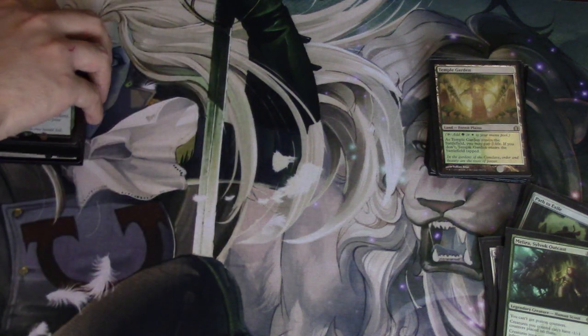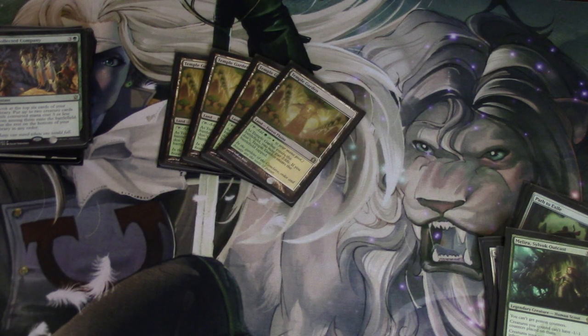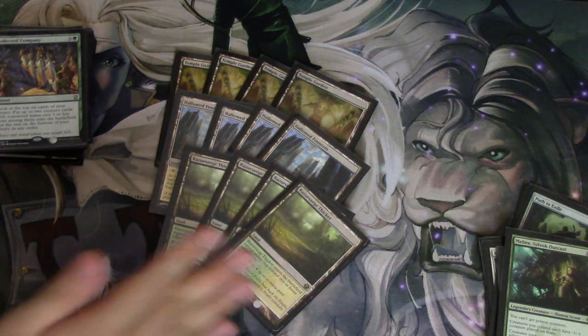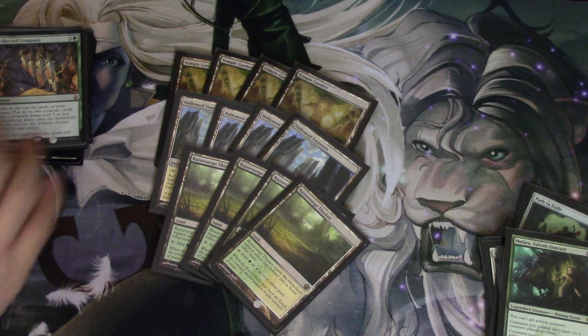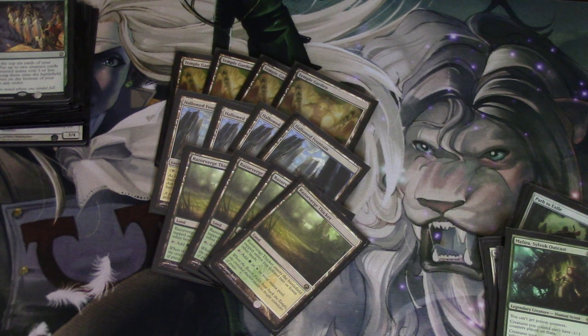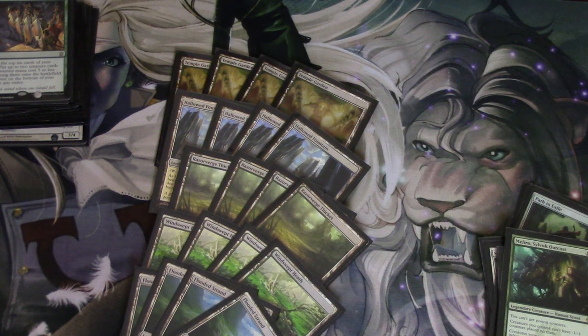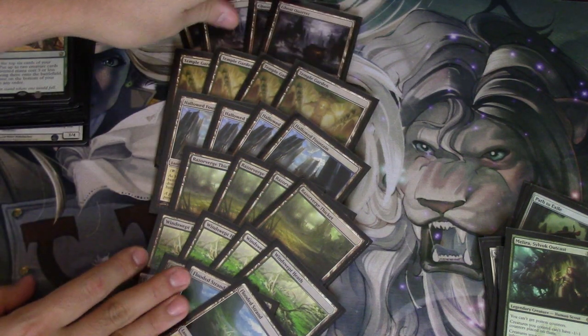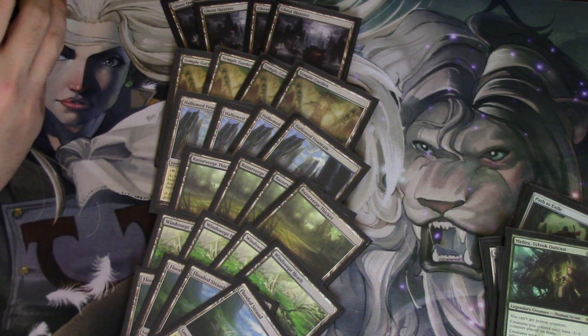The lands are fairly basic and I haven't fully optimized them yet. Four Temple Gardens, four Hallowed Fountains — though the reason I prioritize green over blue is because you need green for Birds, Hierarchs, and honestly Geist is easy enough to cast without blue early. Then you have eight fetchlands, which don't play great with Arbiter since you have to pay for yourself too. Most importantly, four Ghost Quarters — your worst matchup is definitely Tron.